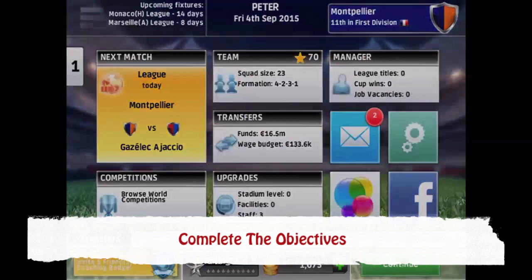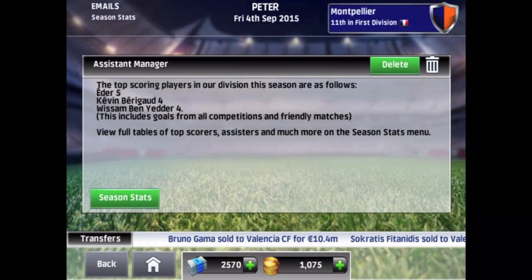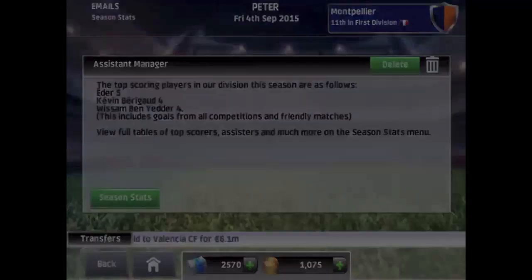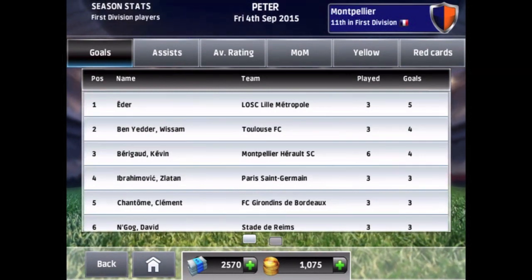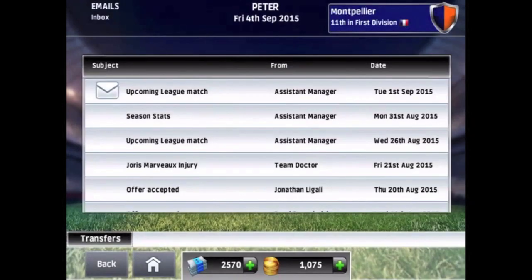Complete the objectives. Before the season begins, the board of directors will brief you and give you some quests or objectives to fulfill. If you are able to fulfill them once the season is over, you will get a tidy sum of CM dollars and coaching funds as a reward.